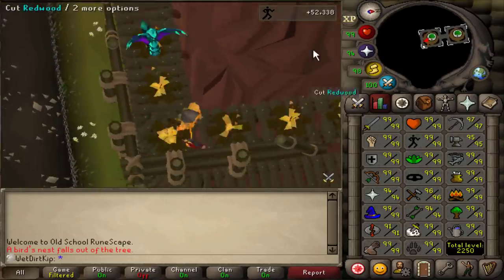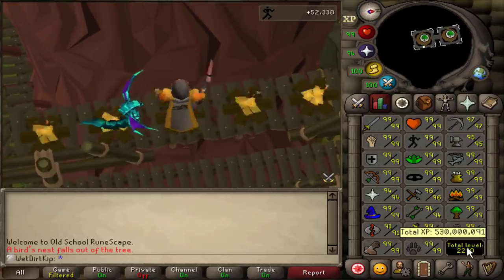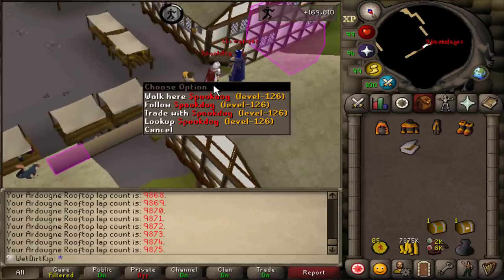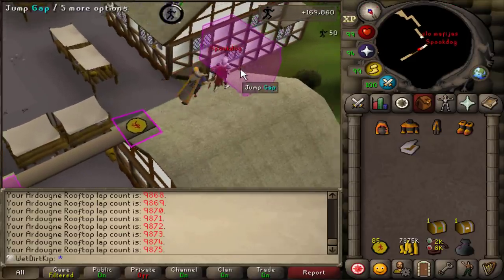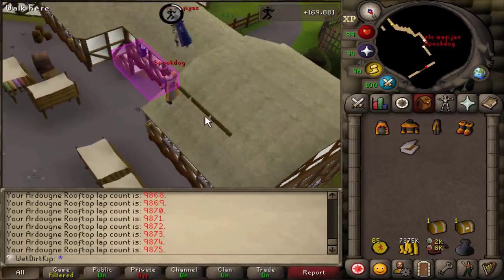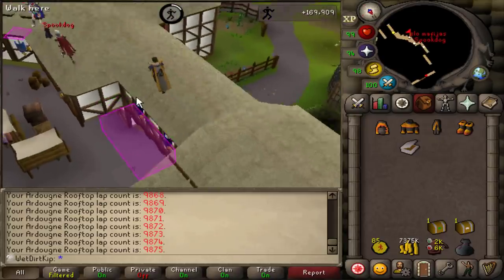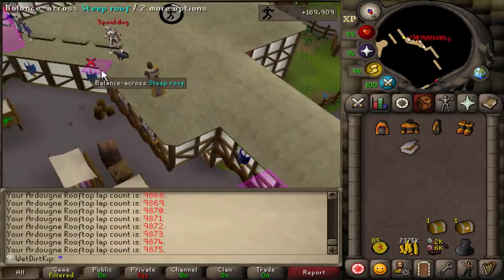Hey, this isn't agility, but this is 530 million total XP on the account. Hey babe — are you 99 agility? Yeah. I thought so because you've been running through my mind all day. What? I said you've been running through my mind all day.